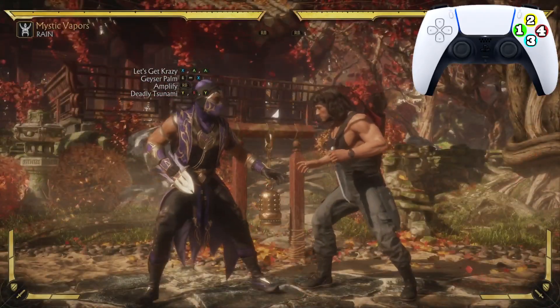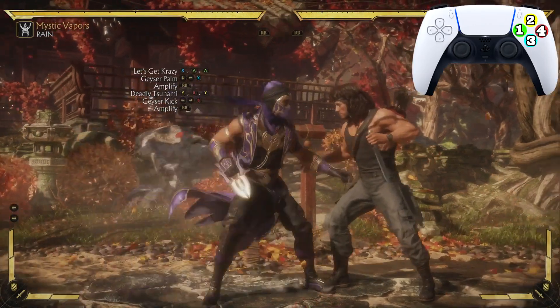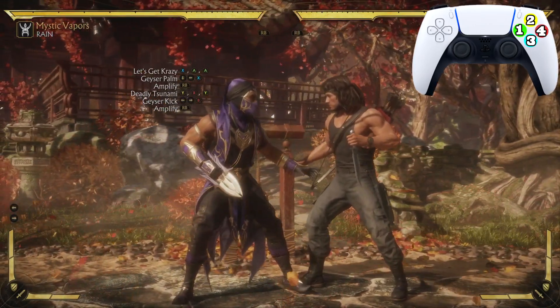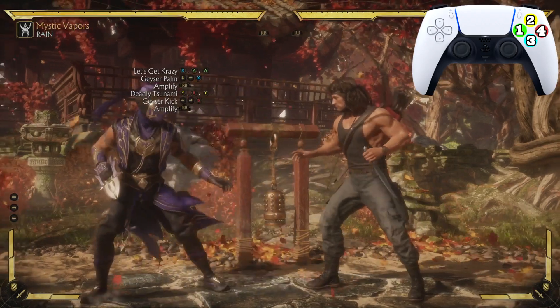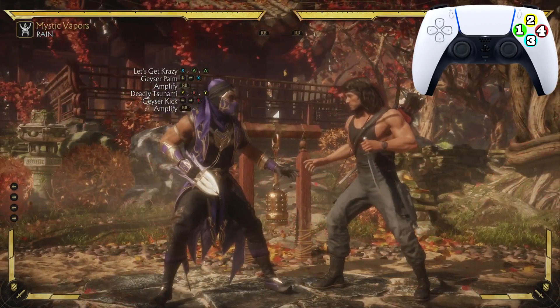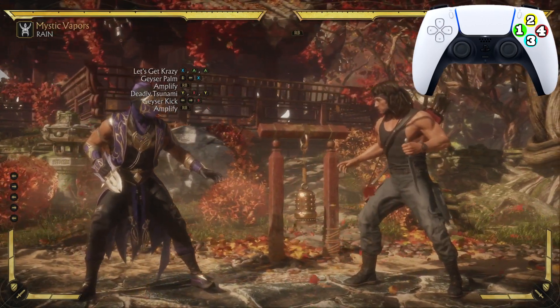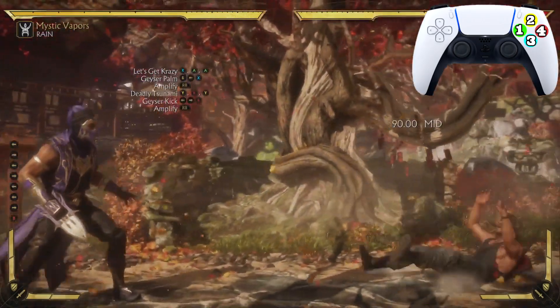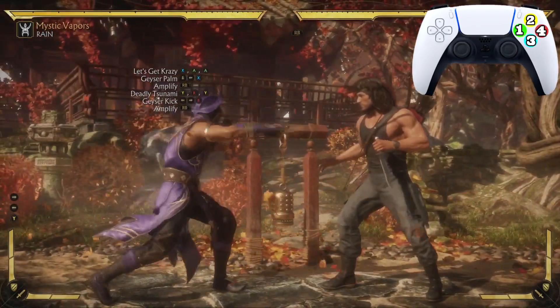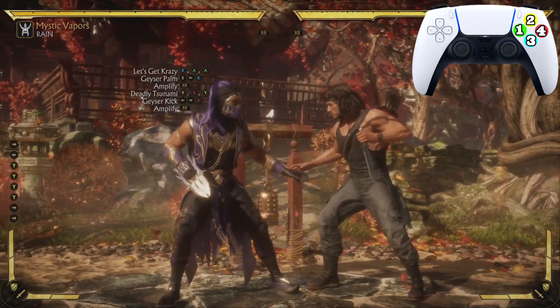One more tip: after you do the Geyser Palm, if you don't dash quickly enough and input the Deadly Tsunami quickly enough, your opponent will not be high enough for you to do the Geyser Kick. If your opponent is not at head height when you are doing the Deadly Tsunami...